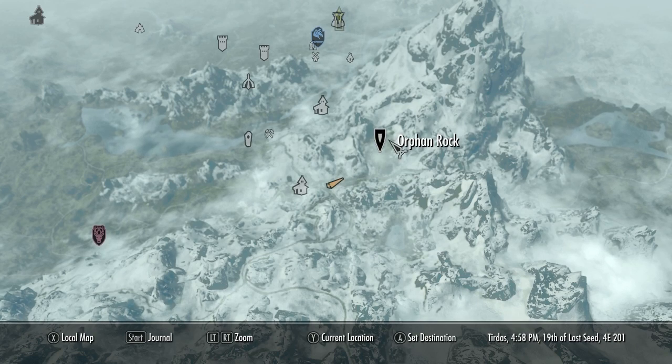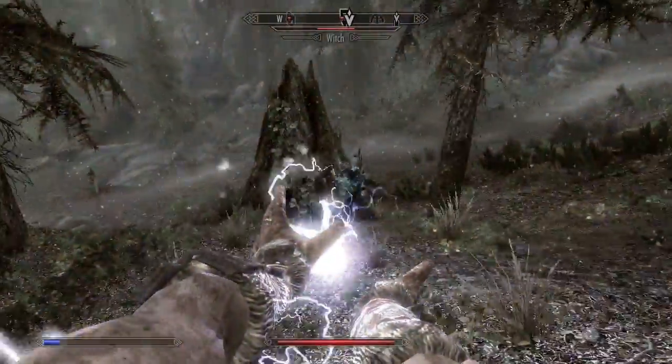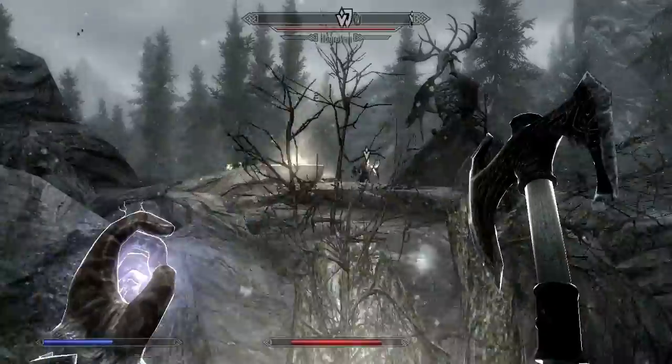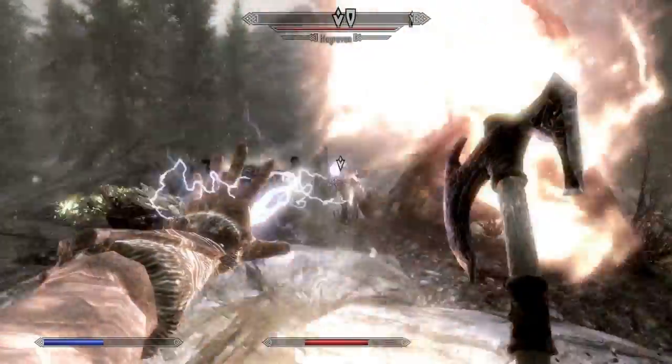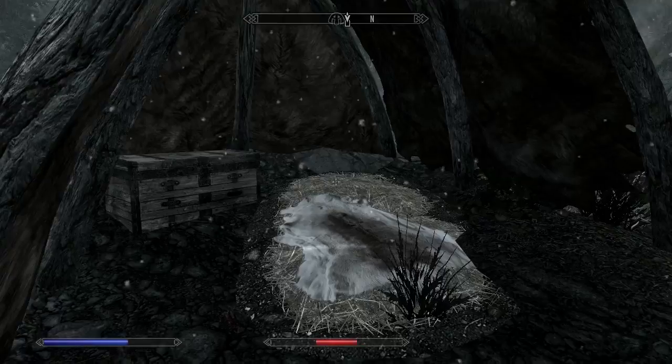The first part of your quest will take you to Orphan Rock to retrieve Nettlebane. You need to kill a few witches here and walk across a tree bridge to fight a Hagraven. Watch out when you're walking across the bridge because it lines you up for the Hagraven's powerful magic attacks. After you defeat the Hagraven, take Nettlebane and loot the chest nearby.